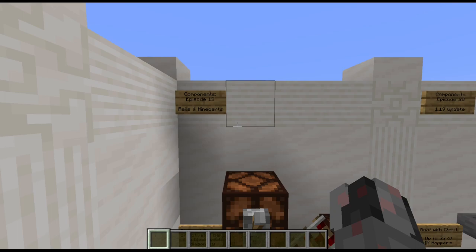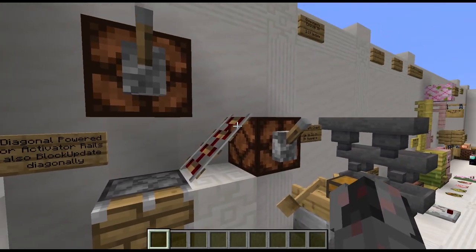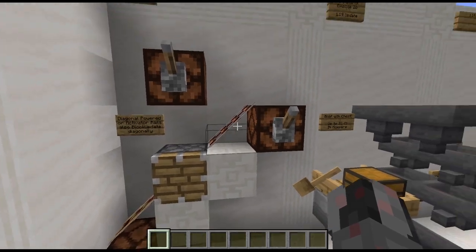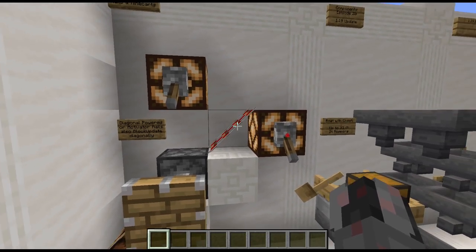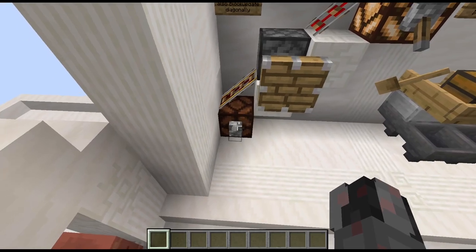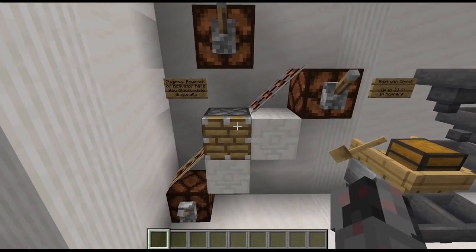In episode 13 I talked about rails and minecarts, and here I missed that diagonally powered and activated rails will also create block updates in a diagonal fashion. This piston here is now powered and you can see it reacts when I activate the activator rail down there or this powered rail here. Same obviously when depowering the entire thing.